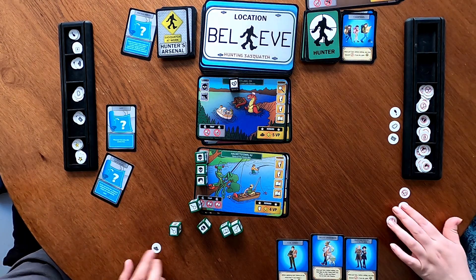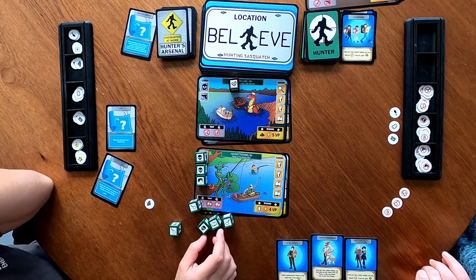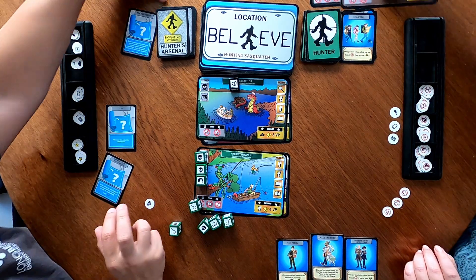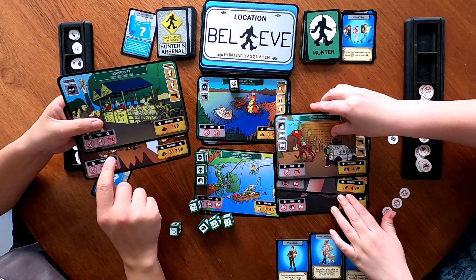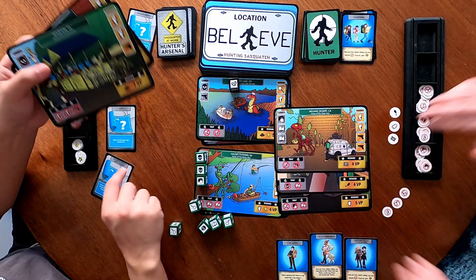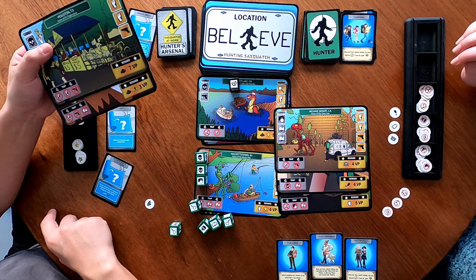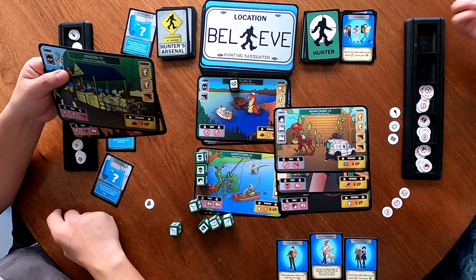That was all me — I'm very good at losing people. In a two-player game, if three hunters get lost total, that triggers the end of the game. So now we count up victory points. I have 9, 10, 13, plus these clues at three points each — so 9 plus 13 is 22. And you have 10 plus 3 is 13. So I won, people — and it's not even close!